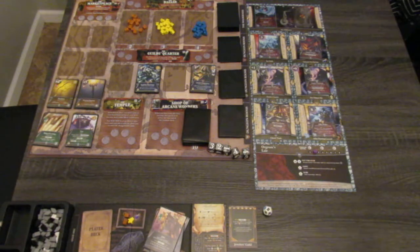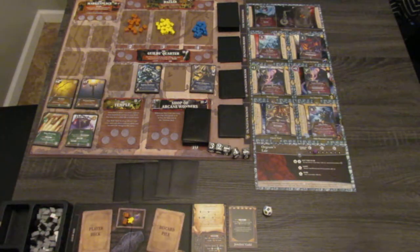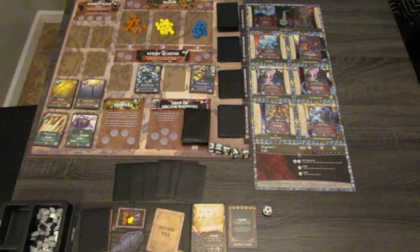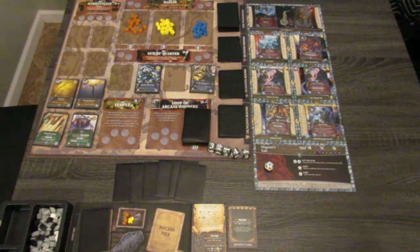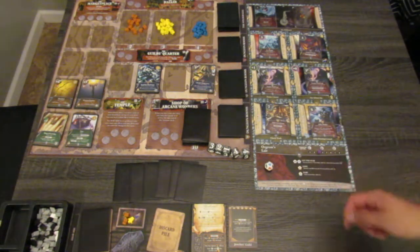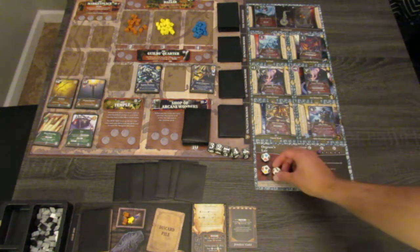We draw 6 more cards and raise the threat level again to 3 — last time we can roll 1 die. And it is a blue. Blue is 'Get the Gear' — you may destroy 1 gear token, add 3 monsters to the monster pool, then subtract the gear token's value. So right now we have those tokens.